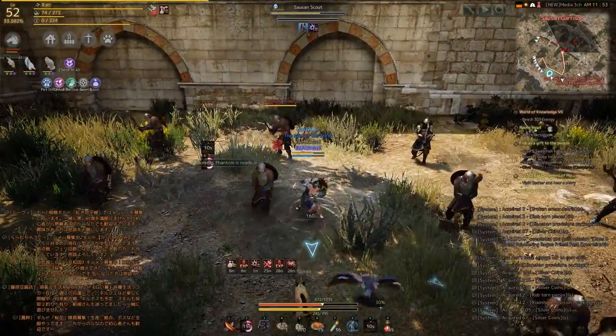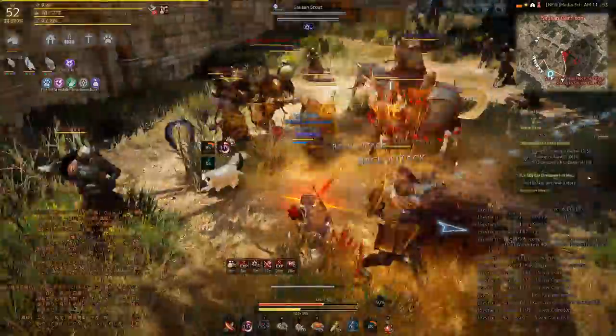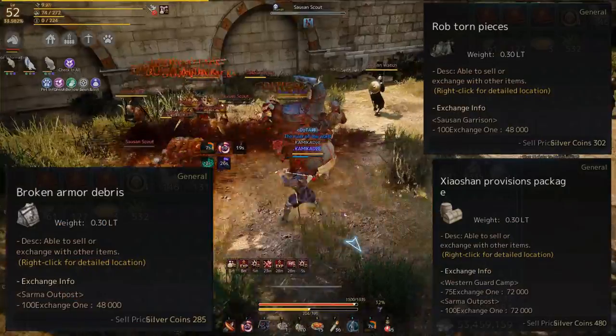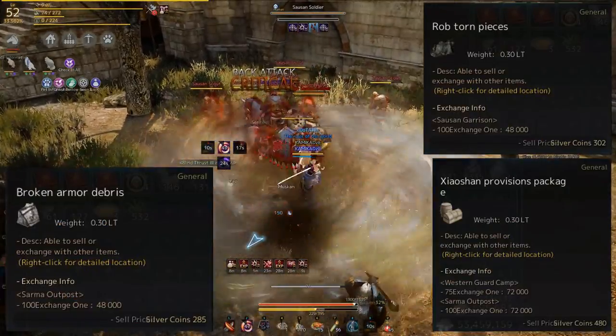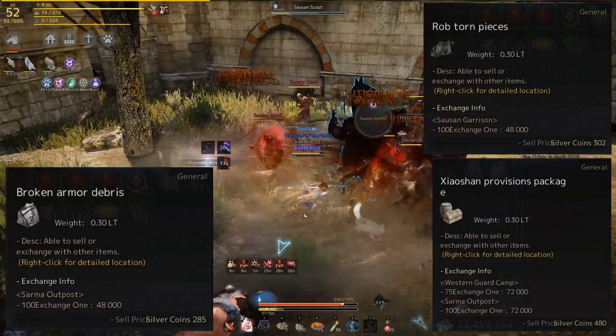In South End Garrison you will mainly drop a crapload of Grunil and Crea, as well as some mediocre crystals and a few useful alchemy materials. As for the exchange items, you will get three different types there, with exchange prices shown on your screen right now. Not the best prices, but still good.